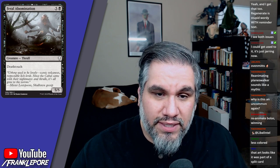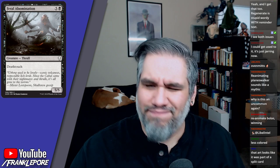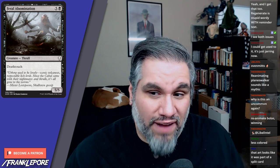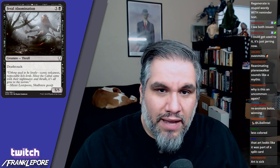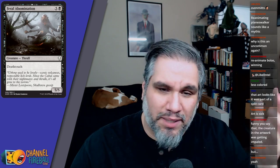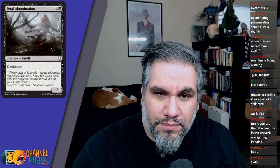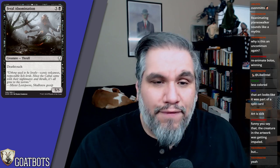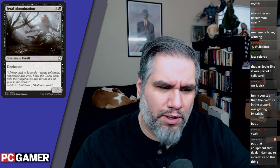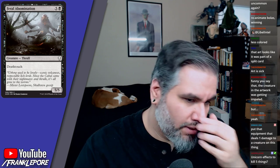Feral Abomination: deathtouch, five-five for six mana. It's weird to me when five-fives have deathtouch — this creature is big enough to kill anything anyway. I guess it matters if they triple-block with a two-two and two three-threes — you can kill all of them. The card is fine; I'll play one in limited. Deathtouch on large creatures feels mostly flavor-driven, unless it has trample. A five-five deathtouch with trample would mean even a one-one block only saves one damage.